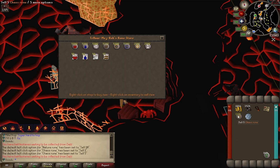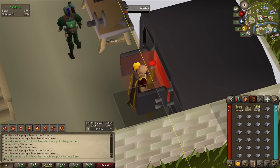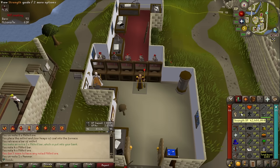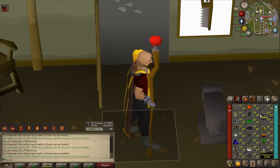I bought about 7,000 coal. I also have 10,000 silver ore in the bank, so let's start with that. Great smithing XP from the silver bars — 2.5 million. We're now 94 smithing, almost 95. With 2,700 mithril bars we're going for 99.